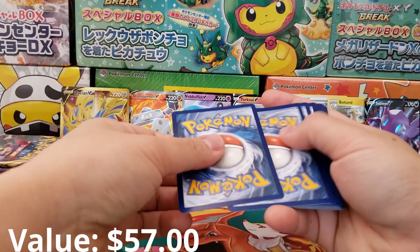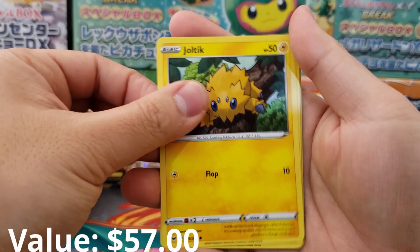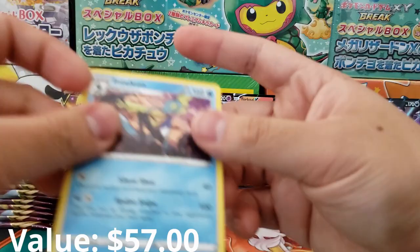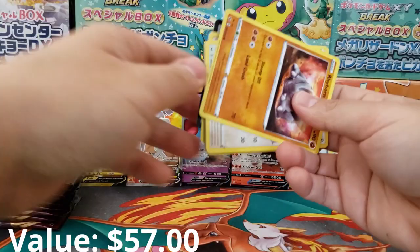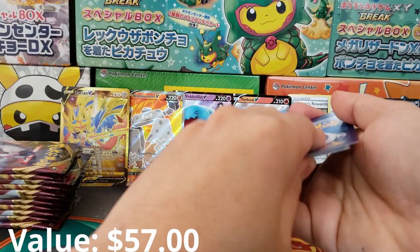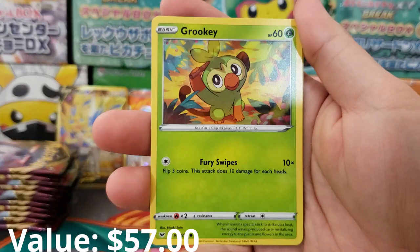I was feeling pretty bummed — I was like, man, this booster box is a real bummer. But talk about a complete reversal. Who would have expected that one? Inteleon as our rare. That is the card I've been chasing for this whole entire set, and we did it easily within the pack limit I was setting myself. I haven't pulled a card that good in quite a while.